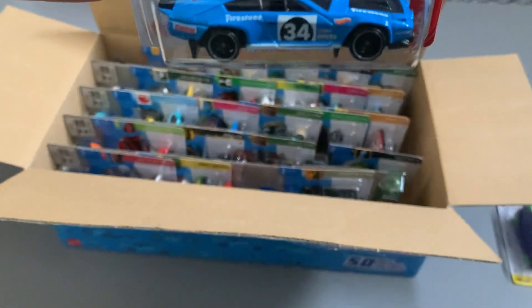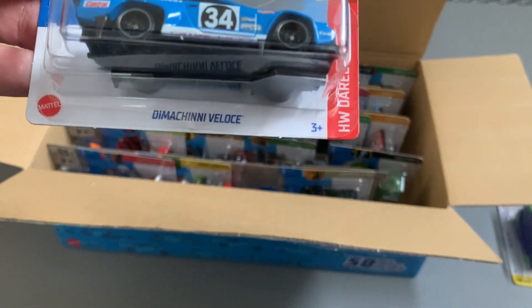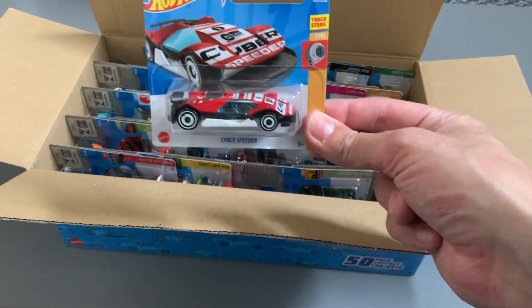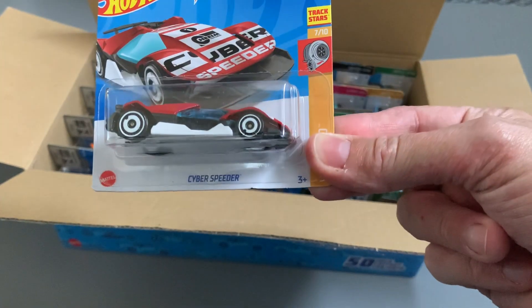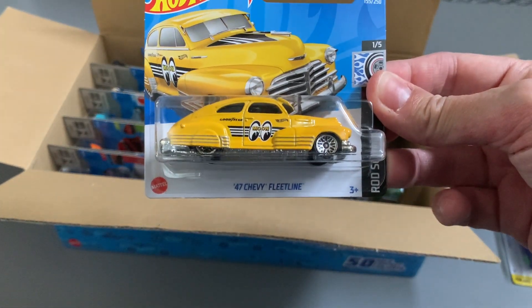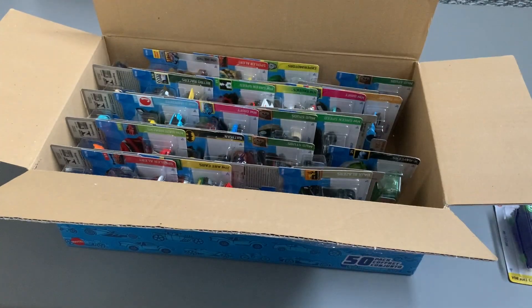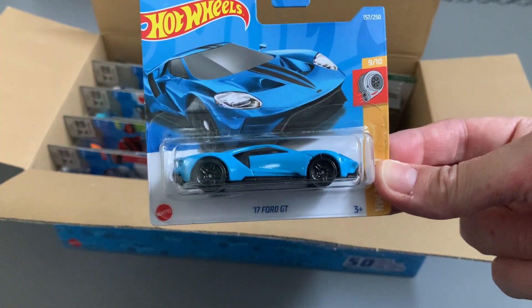Let's take this one — it's the Dimanche Velocchi 34. And the next car out is the Cyber Speeder. A bit downhill after those first good ones. Let's hope it gets back on track. We have the 47 Chevy Fleetline — pretty decent, if you like your cars.